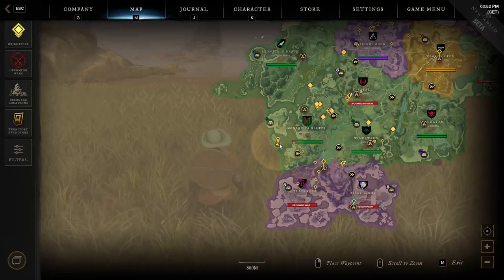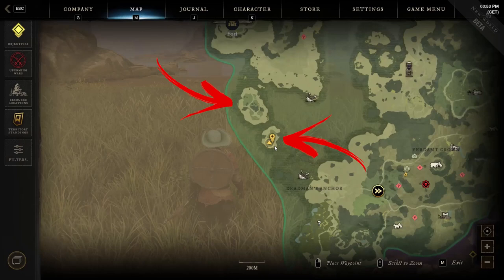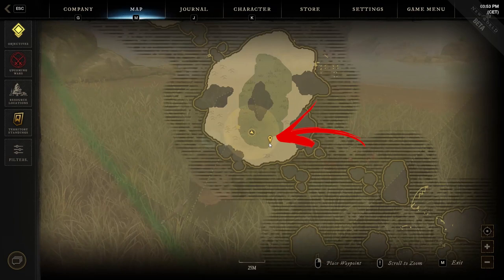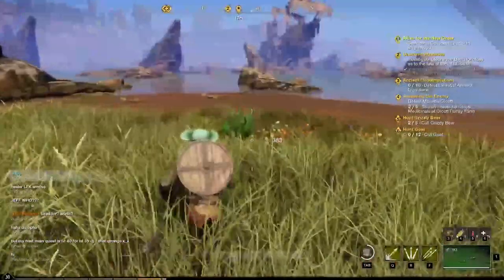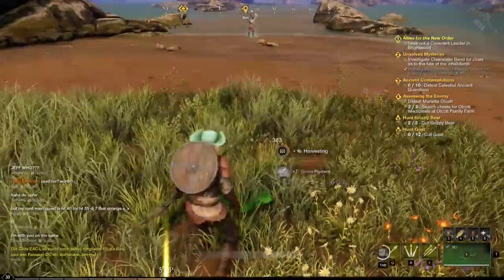The tenth and last location is all the way to the left side of the region, where you can notice two small islands. You have to reach the lower and smaller one — to be precise, the bottom right side where the green terrain blends into brown. Here you can find the last plant to harvest at the end of the grass, slightly before reaching the sand.